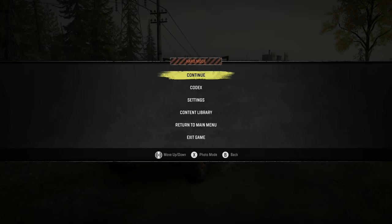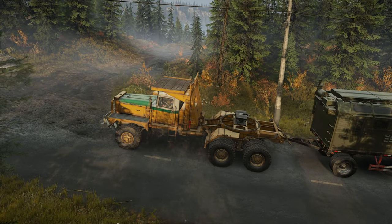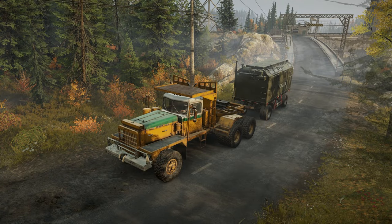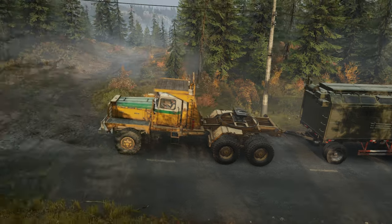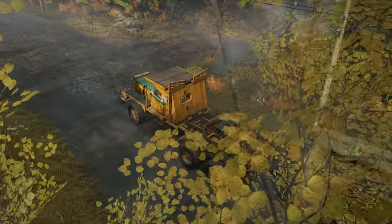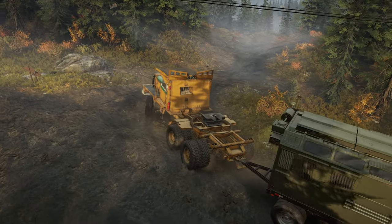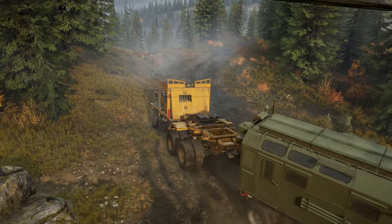Hello and welcome back to Snowrunner on our hard mode adventure. Today is the day we're gonna go and get the White Western Star. We've been talking about it for a while, now we're gonna go and do it. I might as well take this trailer down with me — I'm gonna take the trailer down and do all the repairs I can down there.